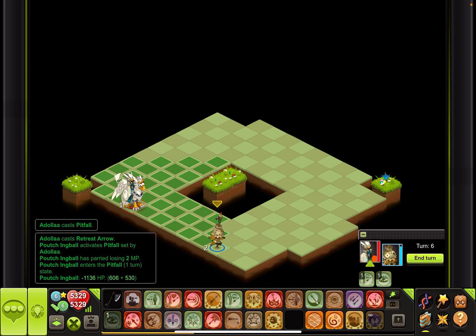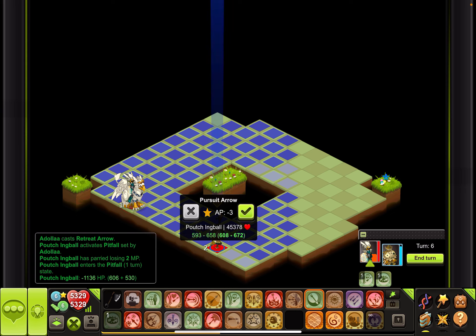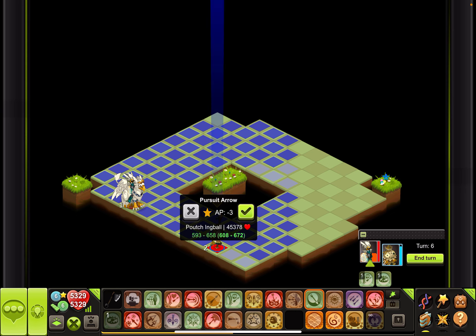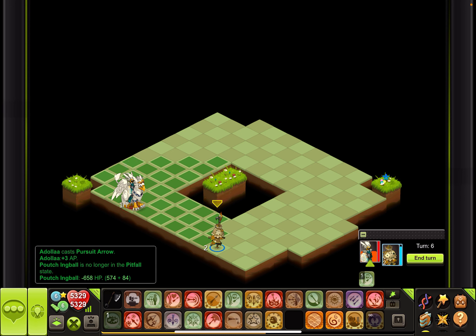Now he's in the pitfall state for one turn, and with this move — pursue arrow — you hit him and you gain the AP back from the pitfall.